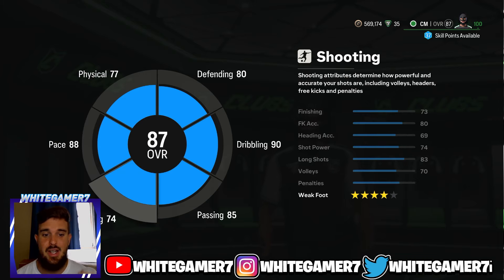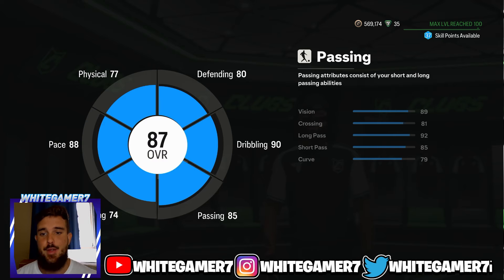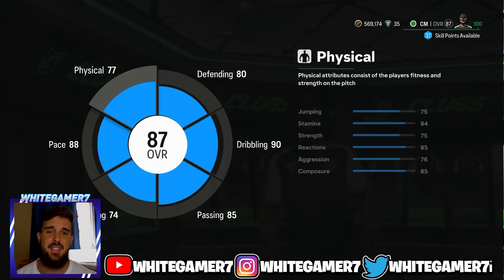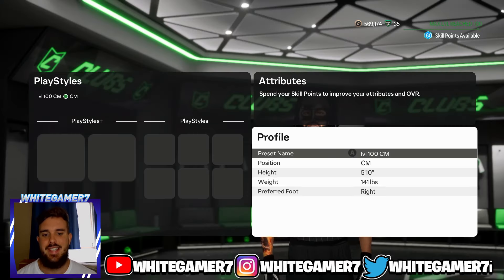When we back out, you're going to be an 80 rated CM. You've got 88 pace, four-star weak foot, 83 long shots, 85 passing, 90 dribbling, 80 defending, and 77 physical. That was the level 75 CM build. Now we have the level 100 CM build.